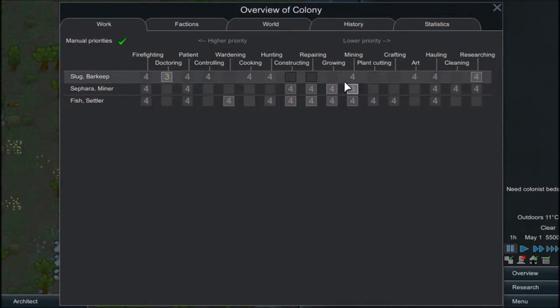Your main priority, Slug, is probably going to be cooking, with some backup in research and that. Yours, Sephira, is going to be growing and some mining. And yours is going to be growing, with some backup on those. And then you can do all these when you feel like it. I really let them do everything unless you see a block circle or block square around it.